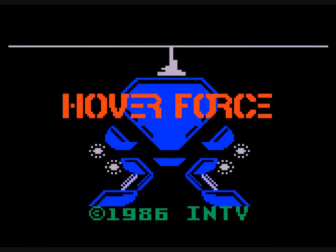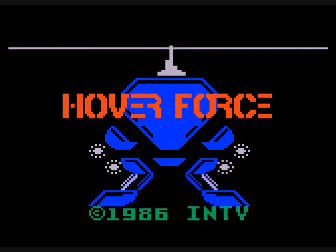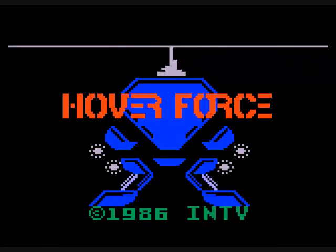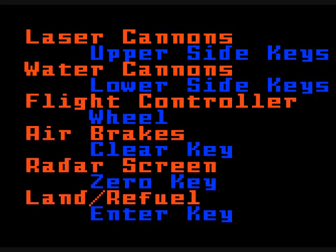You have the clear button to use your air brakes — you definitely want to use those because you can fly out of control easily. The zero button is your radar map, and you'll definitely want to look at that to see where the enemies are. The enter button will let you land when you're at the right place. You have to know where your base is because you might have to go back there when your fuel is low.